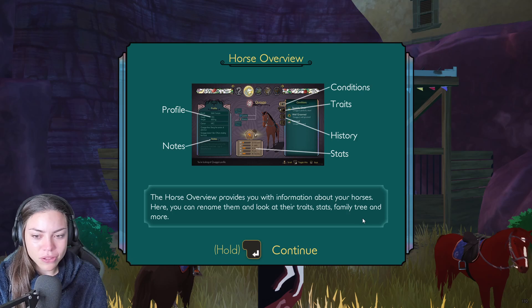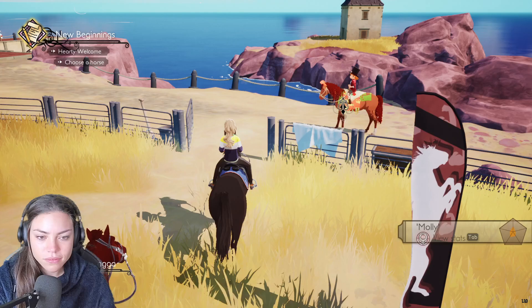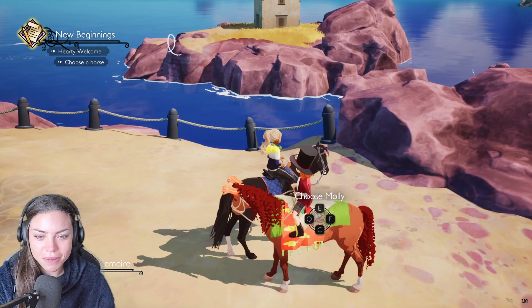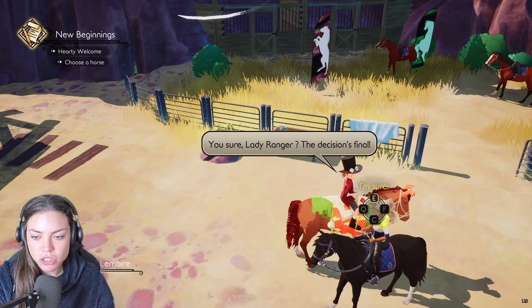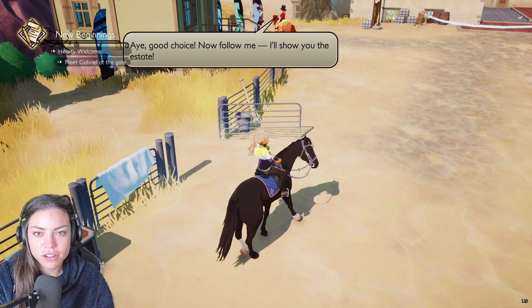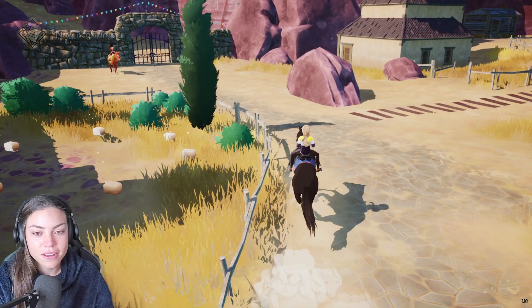The horse overview provides you with information about your horse. You've got to get Molly back in shape. The decision's final. 'Aye, good choice. Now you follow me.' Oh my gosh, he's off! Had a trot. I'm just going to hold this down. He's gone — he's like, see you later, mate. Come on!